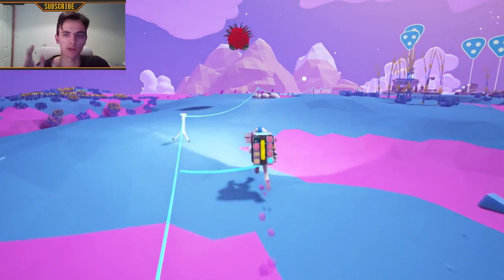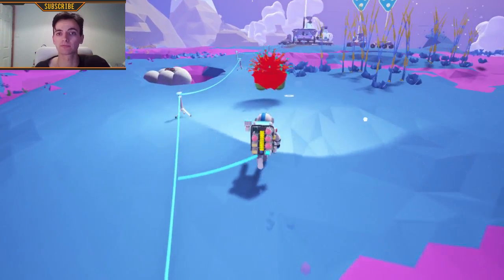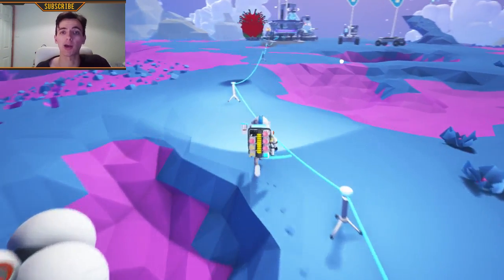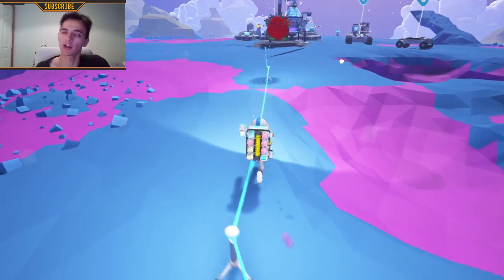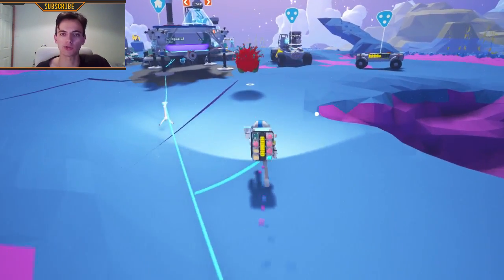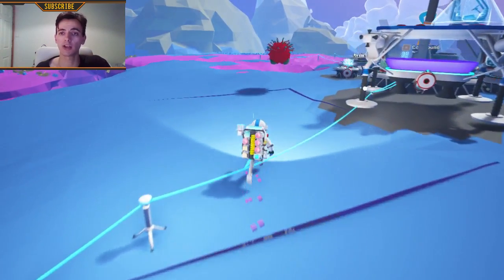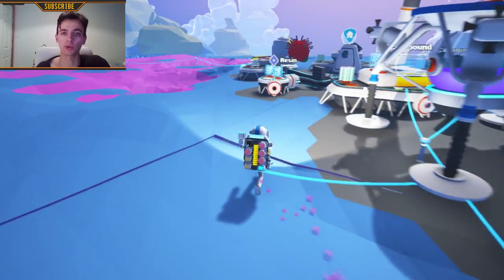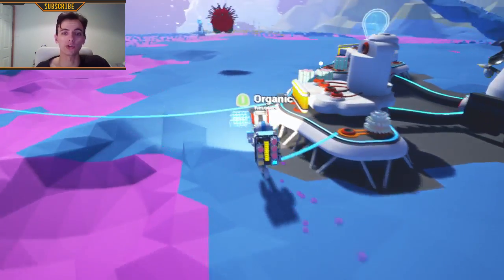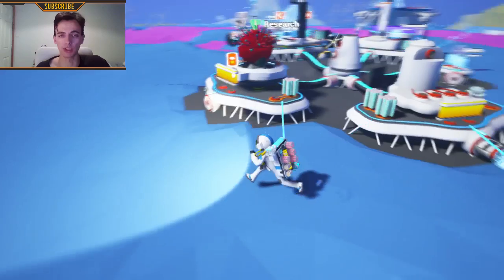Just run to the base because these items always contain something amazing — always. They can contain rovers, trucks, the famous crane, the drill head which is super important, and many of the modules which you will need to learn most of the stuff that you can build in Astroneer.